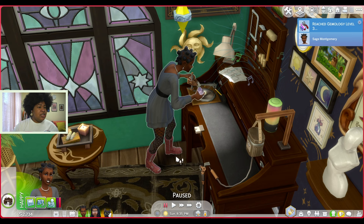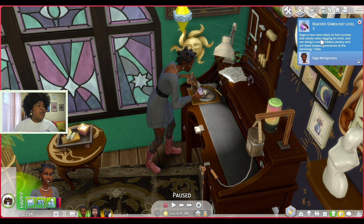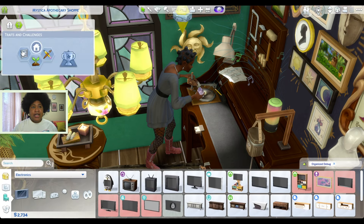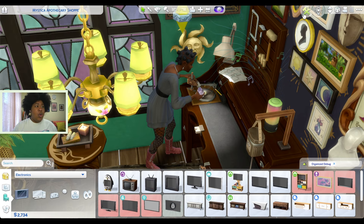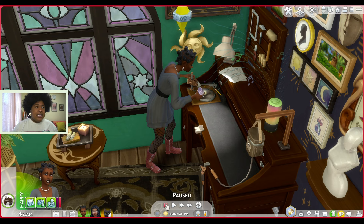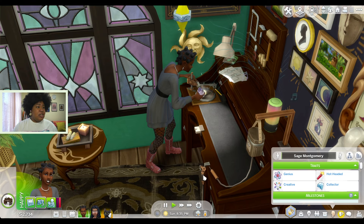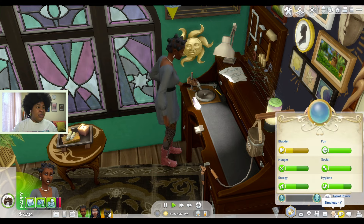Sage has already leveled up to level three! She's now more likely to find crystals and metals when digging at rocks, and can design lunar goddess jewelry and cut seed-shaped gemstones at the gemology table. So we've unlocked more shapes. I will say I think she's gaining skill really fast because I have some lot traits on here — we have Natural Light, Great Soil, and Home Studio. I'm wondering if this has something to do with why she's gaining the skill so fast, or if it's just an easy skill. Personality-wise, Sage is a genius and she's creative, so maybe that's also helping.